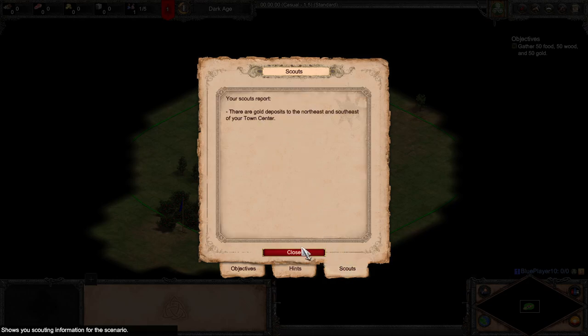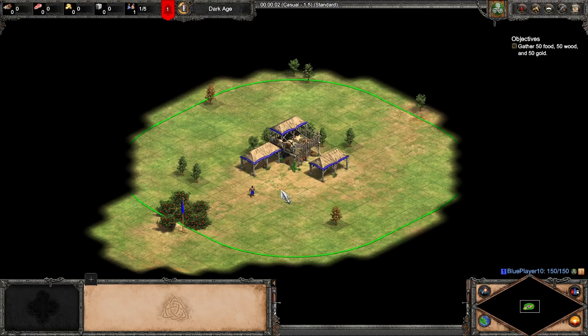And there are a few gold deposits around. To support the Scottish army, you will need to build up your stockpile of resources. To win, gather 50 food, 50 wood and 50 gold.